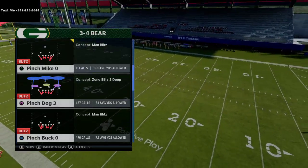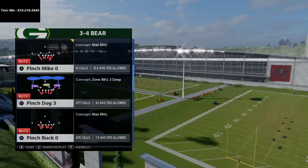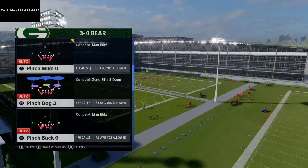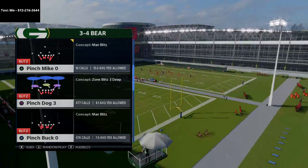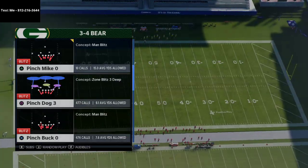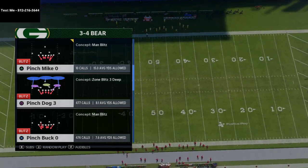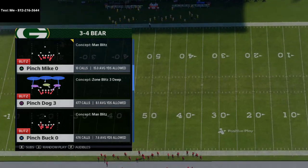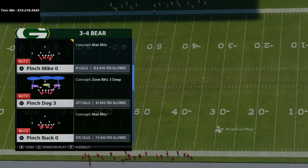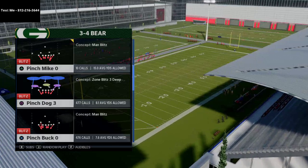In today's video I'm going to show you a blitz in Madden 21 that comes in against max protect, so in case they're blocking everybody you're still gonna be able to get pressure. What's up guys, my name is Cody. I want to welcome you to today's video. I do tips and tricks every single day. If you want the full schemes that I release every single week, you need to go ahead and shoot me a text message — my number is 812-216-3644, it's in the top left hand corner of your screen as well as the description.